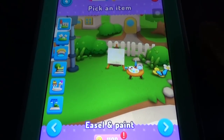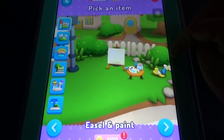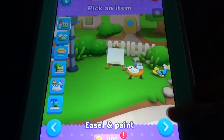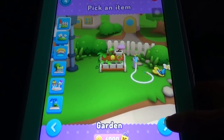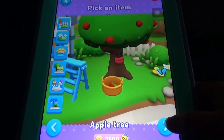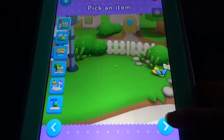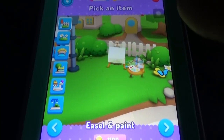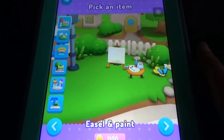There is a paint section where you can paint here. There's also a garden — so many outdoor things are available. You need to buy those things with coins, and some items unlock at later levels.